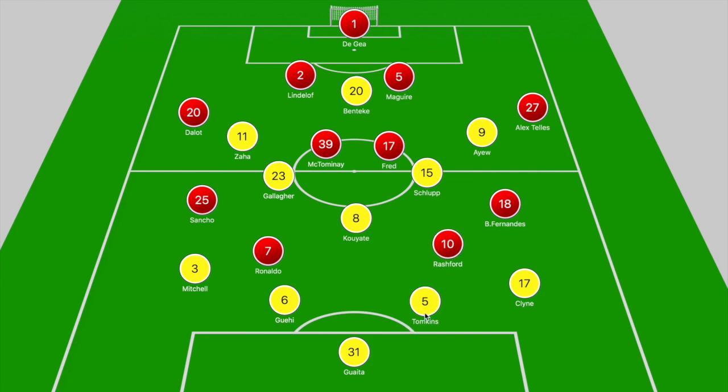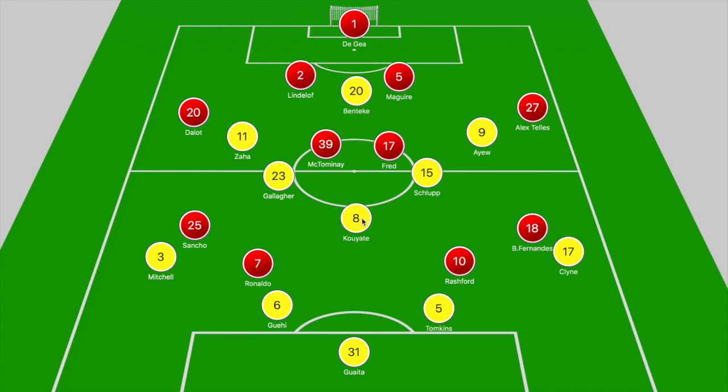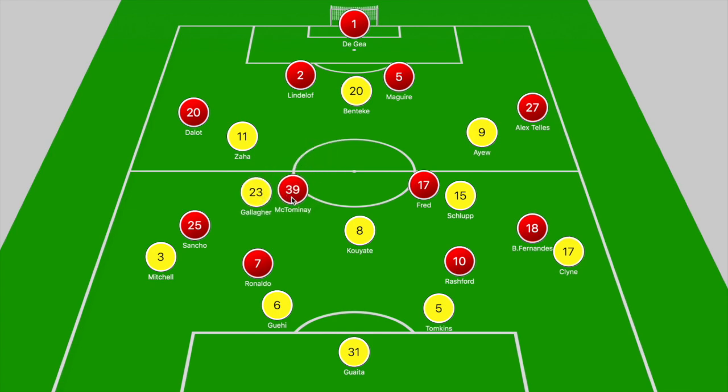United's pressing was straightforward but efficient. With that shape, they are looking to press with all six players. Ronaldo and Rashford close down the center backs, Sancho and Bruno — depending on which flank — close down Mitchell and Klein. In the midfield zone, Palace have a 3v2, with Fred against Schlupp and McTominay stepping towards Gallagher, but that leaves Cuyate free, looking to drop in between Gaye and Tompkins to create a 3v2.